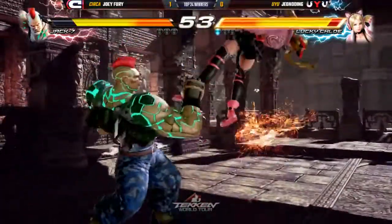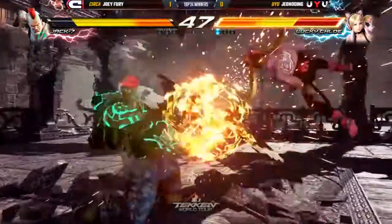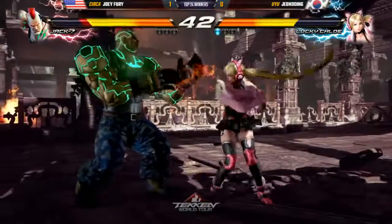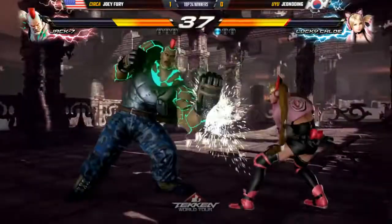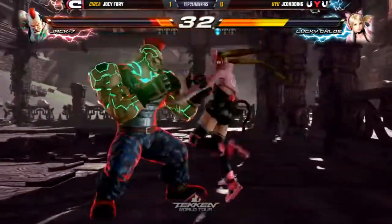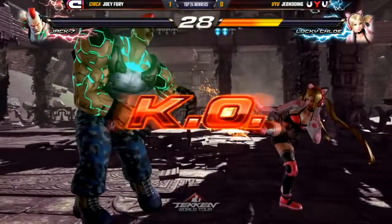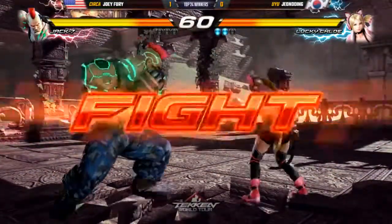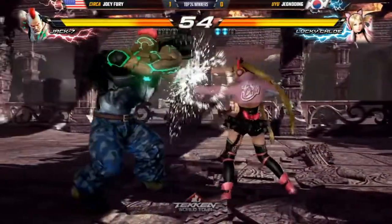And that first round was going so well — he had like 80% life lead. He just got caught by the strings. Down forward two — will you break the floor again? Yes, sir. Elbow drop — crank it up. You're not going to elbow drop again. Weird situation. Two-two for the punish. That running three from Lucky Chloe is something you have to deal with. You have to be aware of it. One-two, our favorite. Final pixel — beautiful punish with a standing four.